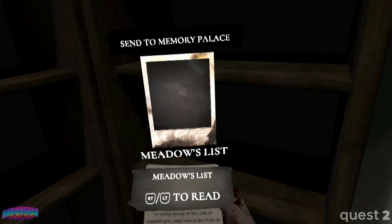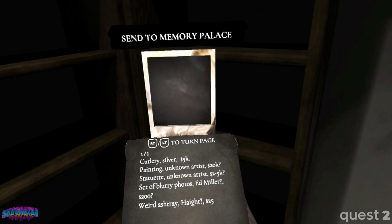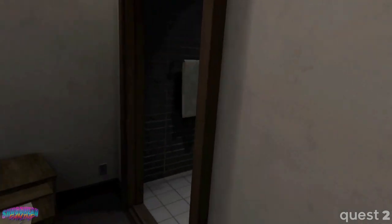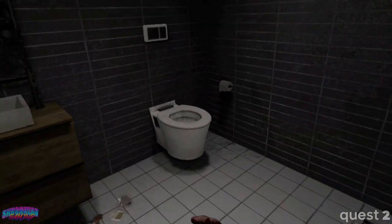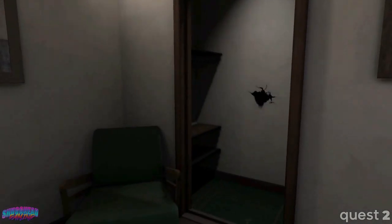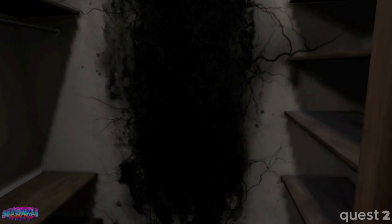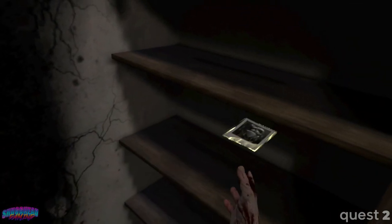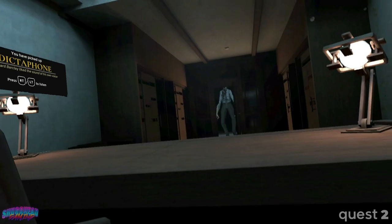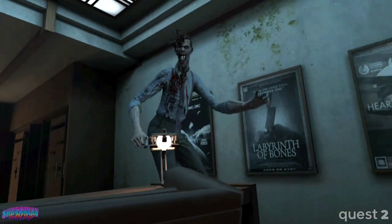Pathos can run out and is recharged at either save points or by picking up certain scattered photographs. Additionally, other photographs are used to recharge your corpus — essentially your health. Now, of course you're dead, so you can't really die again, but instead must maintain your corpus, which measures your ability to maintain your physical integrity in the physical world. This is where the sinister spirit inhabitants of the house come into play, for while the game often plays out as a mystery novel, it also loves to scare, often resulting in encounters that play out as a stressful game of hide-and-seek and stealth.